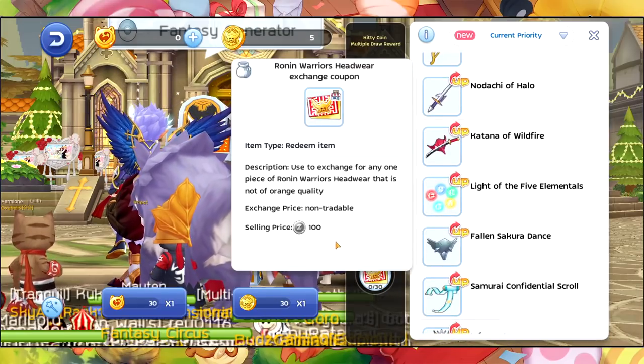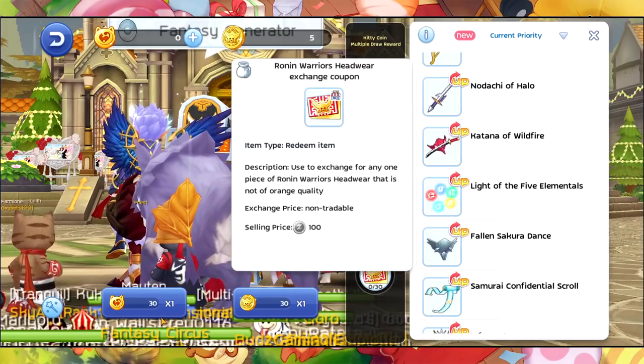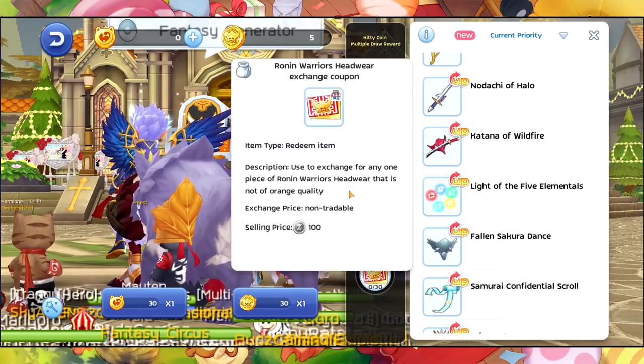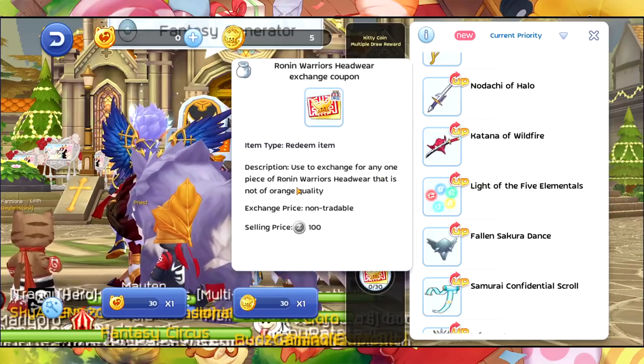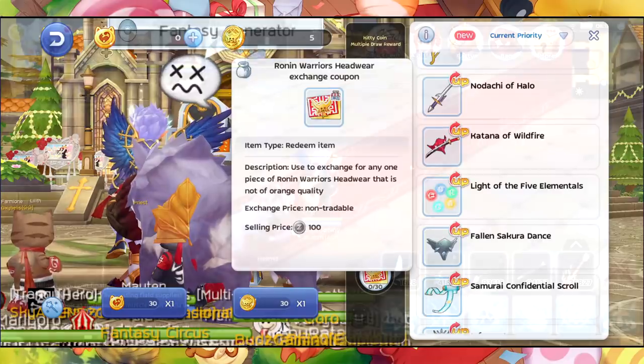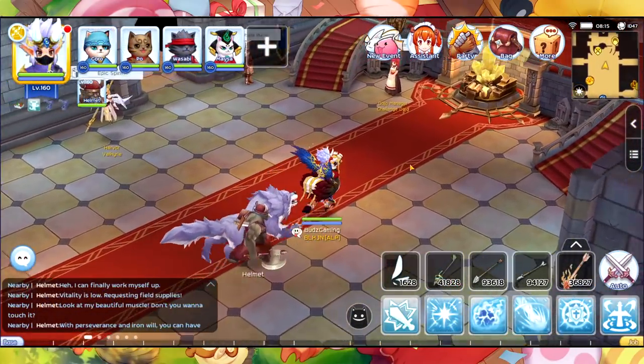For 900 PCC you'll receive a token used to exchange for any one piece of Ronin Warrior Helmet that is not orange quality. Almost forgot — we also have the Kill Donate event.